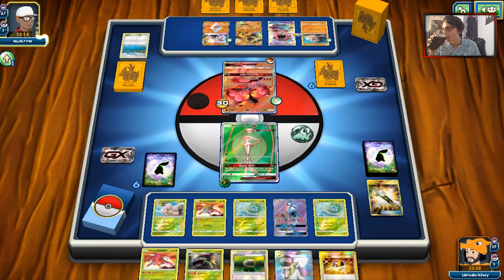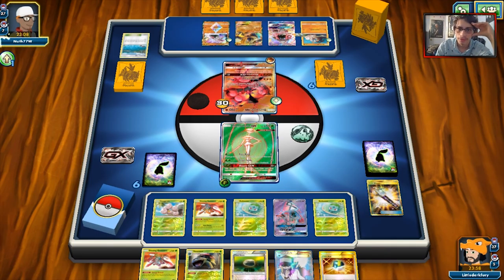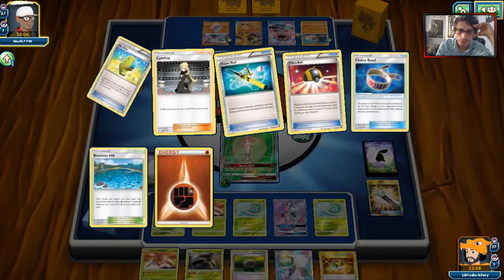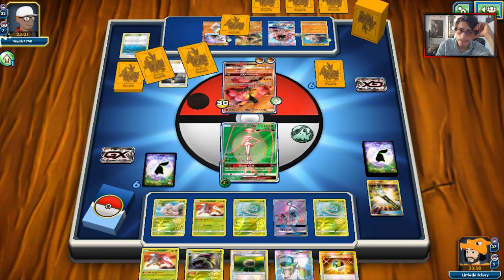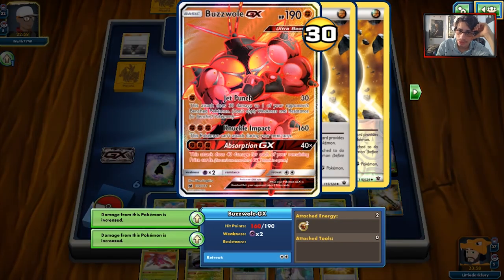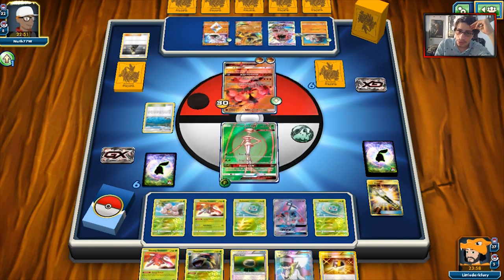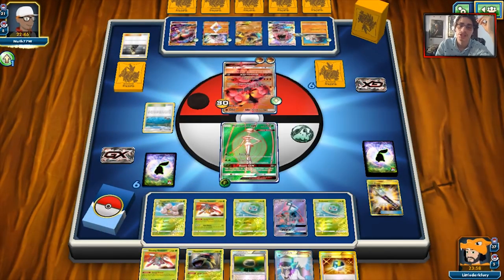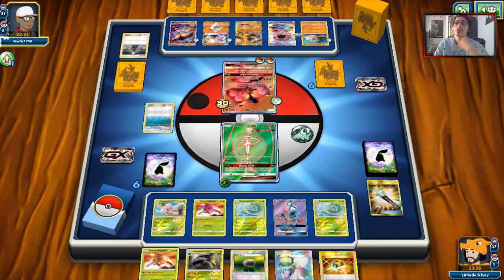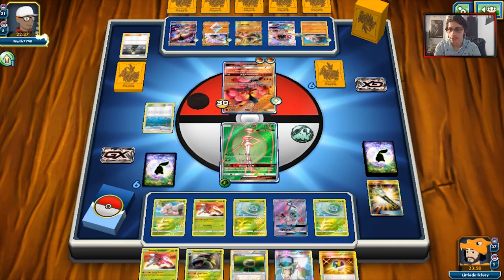He's only got three cards in hand so anything is possible. Fhermosa should live the turn unless he's playing Multi-Switch. There are two Strong Energies and another Cynthia. He's doing an insane amount of damage with Jet Punch right now — 40, 70, 90, 100 damage. He's doing 100 damage. That is ridiculous.